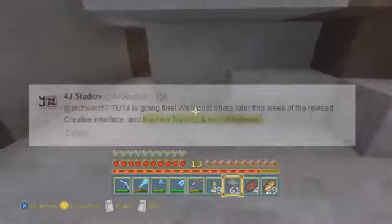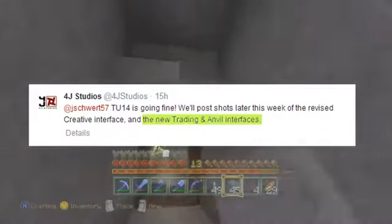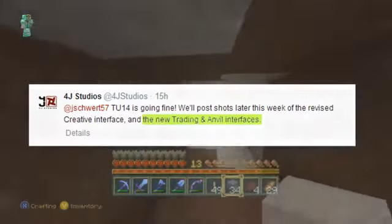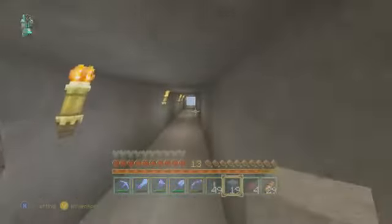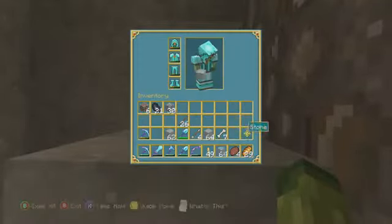Now as you can see here, I have highlighted one thing. It says 'the new trading and anvil interfaces.' That word 'new trading' — I don't know whether this means they've just confirmed trading, or that the Xbox 360 and PlayStation 3 will have an exclusive new trading system along with anvils. On PC, trading and anvils is done manually — you have to do it yourself. But on Xbox 360 and PlayStation 3, it's all done automatically. You have the tools and you click craft. It's not like that on PC. So does this mean the trading and anvils on the console version will be done manually or automatically?